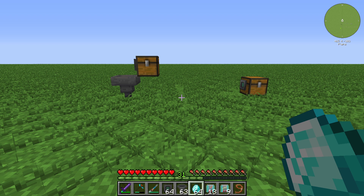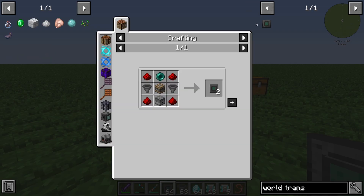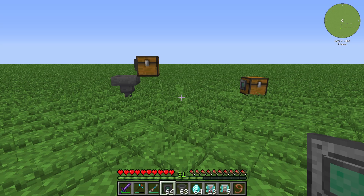Hello guys and welcome back to another Industrial Foregoing tutorial. In this episode we will take a further look at the World Transporter. The World Transporter is crafted with four redstone dust, one dropper, two hoppers, one PD machine frame, and at least one ender pearl.